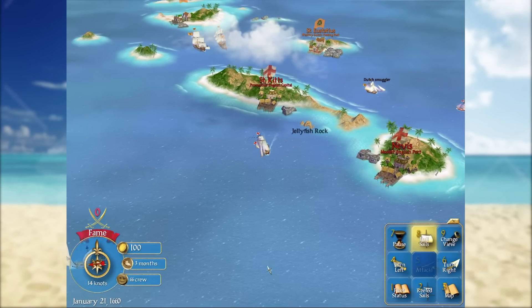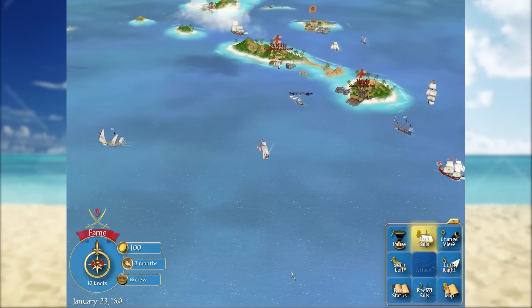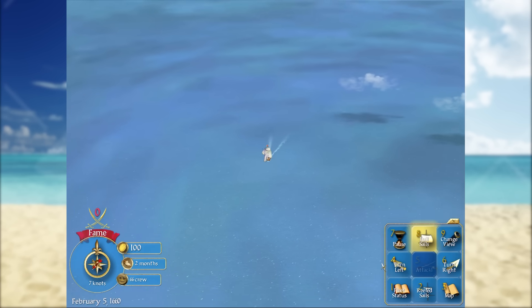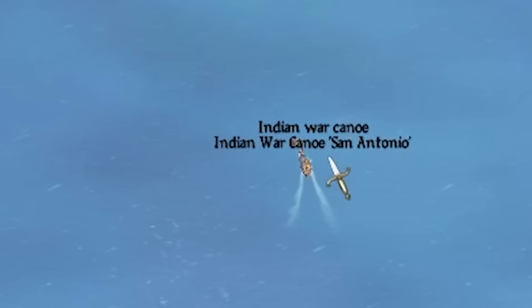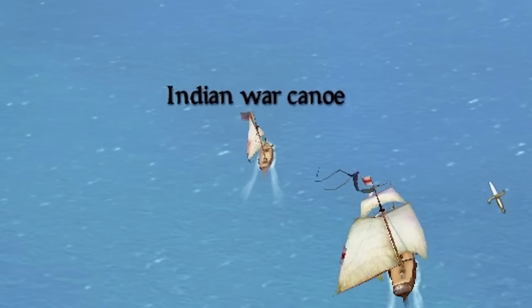Instead of actually staying around to try and fight people, we're going to head south. Down south there are natives, and trust the Spiffing Brit to immediately make a beeline to the native populations of this game. The natives have access to the strongest ship in the game, and a lot of actual veteran players don't realise this. As fun as it would be to grab a massive galleon straight out of the gate, there are much better ships. And there it is — the Indian War Canoe. We must quickly chase it. The Indian War Canoe is the best ship in the entire game.